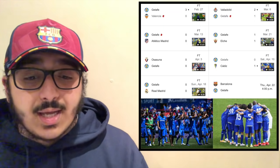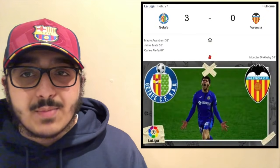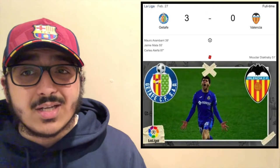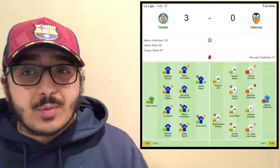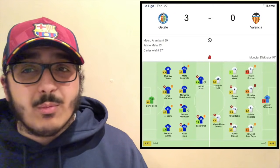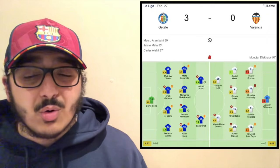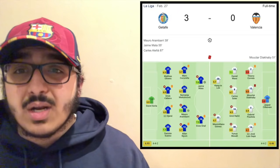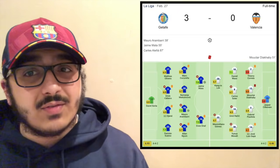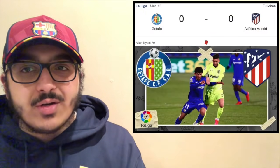Three matches I want to analyze: their nil-nil draw with Real Madrid, their nil-nil draw with Atletico Madrid, and their 3-0 win against Valencia. In the Valencia win, Arrambarri, Jaime Mata, and Carlos Alenà scored for Getafe. After the Diakhaby red card in the 50th minute, Valencia were down to 10 men and the floodgates opened. Getafe scored first in the 40th minute and then dominated after the red card, with Alenà getting his first goal for the club.